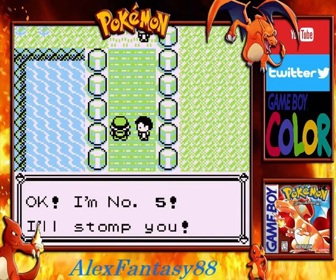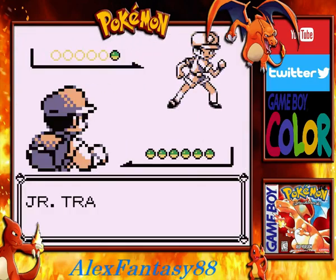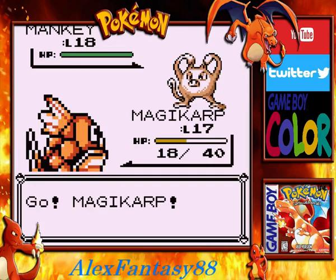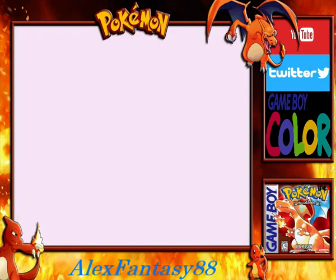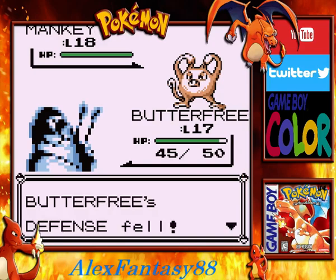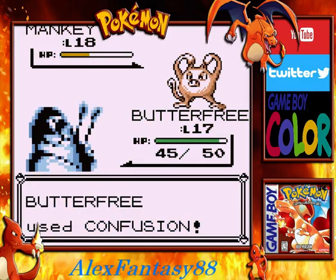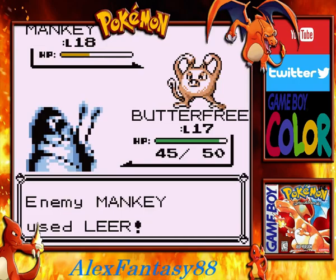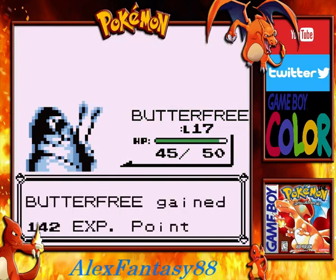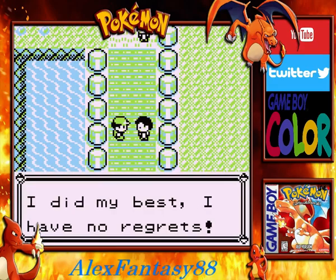Alright, finally number five. He's going to have the strongest Pokemon we've faced — a level 18 Mankey, a fighting Pokemon. One of my favorite evolution combos in the game: Mankey and its evolutionary form, Primeape. Too bad it's not exactly the strongest, but it's a lot of fun to play as. Confusion will do devastating damage to Fighting types since it's a psychic move, so we'll definitely use our Butterfree. And there we go — massive damage! We've defeated the Junior Trainer.